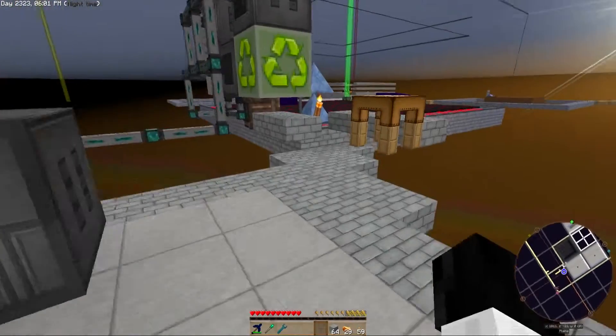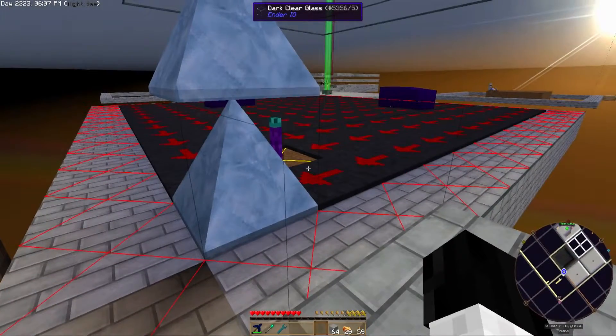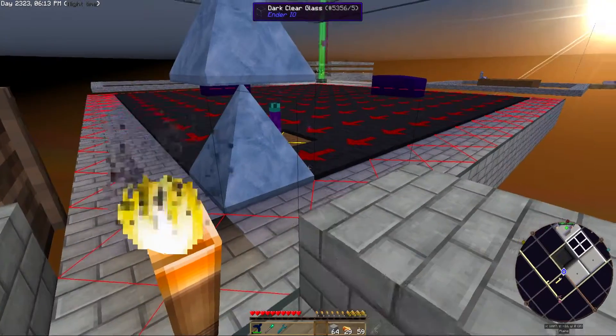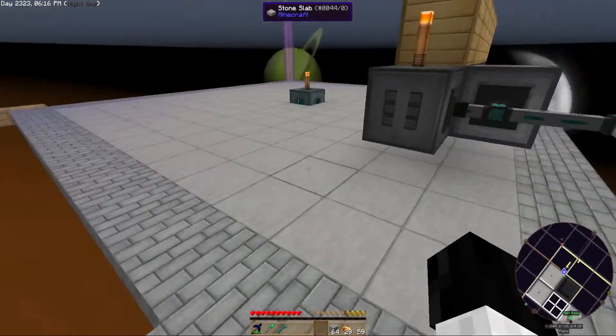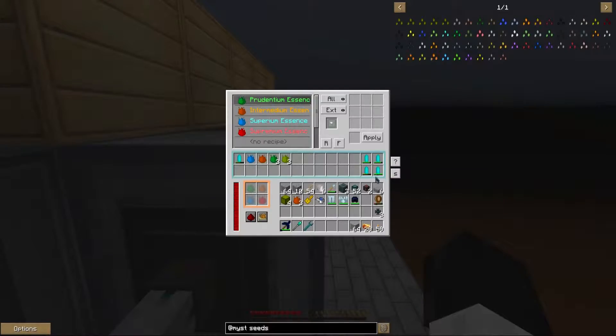I also started working on setting up storage for the mob farm — it's not quite done yet. As soon as it is, I'll be adding the drop of evil to make this into cursed earth, which will increase the mob spawns significantly. I also last night set up a tier 3 crafter to automatically create the higher tiers of essence.